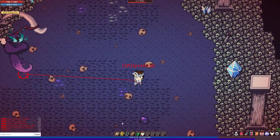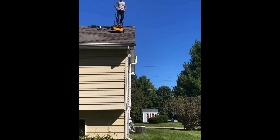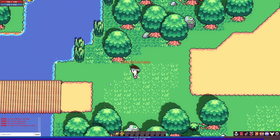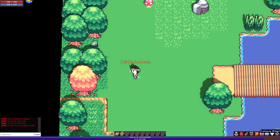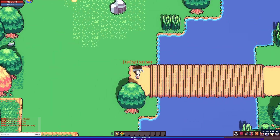In every online game, there is one thing that will upset players faster than anything else: lag. The player thinks they're in one spot, the server says they're in another spot, and nothing works. For the past few months, Noya was plagued with this very issue. Players would try to walk around only for the server to say nope and force the player backwards. Well, I'm here to tell you, I fixed it.